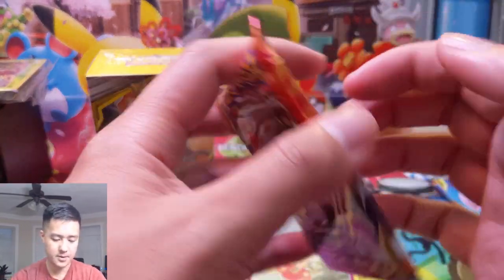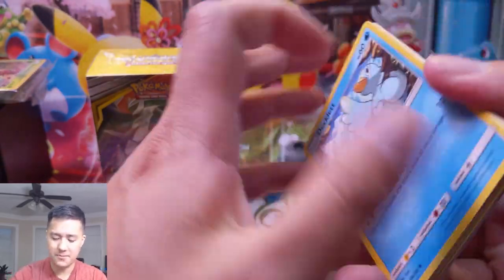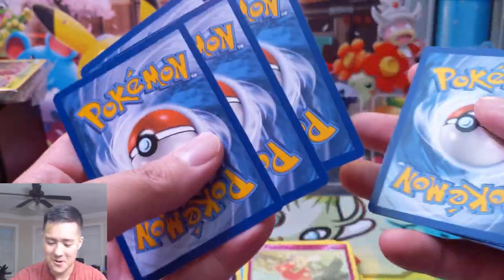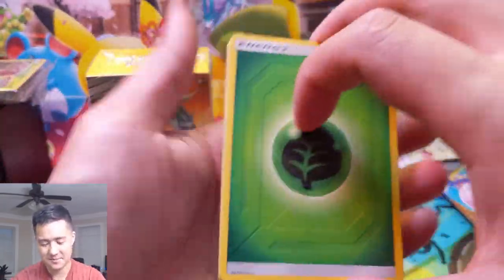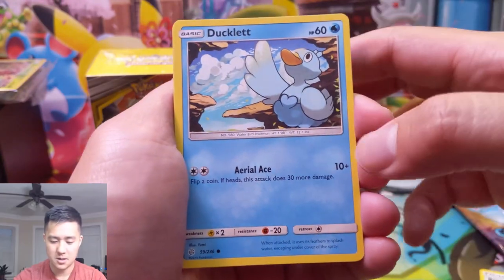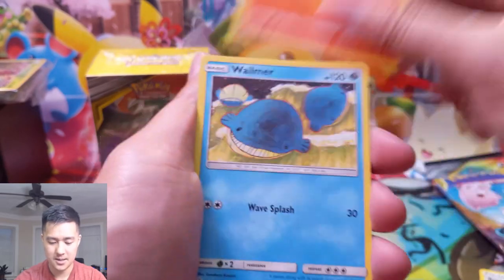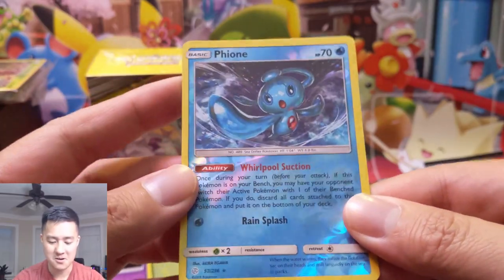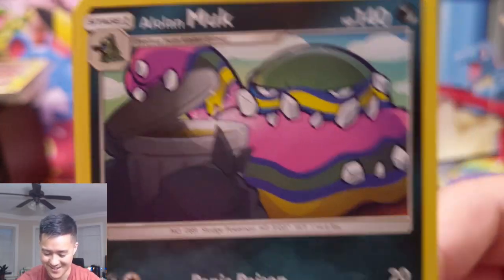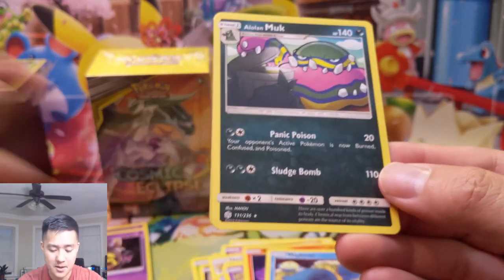Dusknoir — very nice, although there'll be plenty of these from the pre-release. Still no secret rare — maybe we just used up all our luck in our previous openings. I'm really hoping we don't get shut out at this pace. Grass Energy, Roxie — I like that card — Herdier, Tangrowth, Ducklett — so cute — Helioptile, Cosmog, Slugma, Wailmer. Oh, Flareon reverse — very nice, getting all the Flareons. And then I love this art!